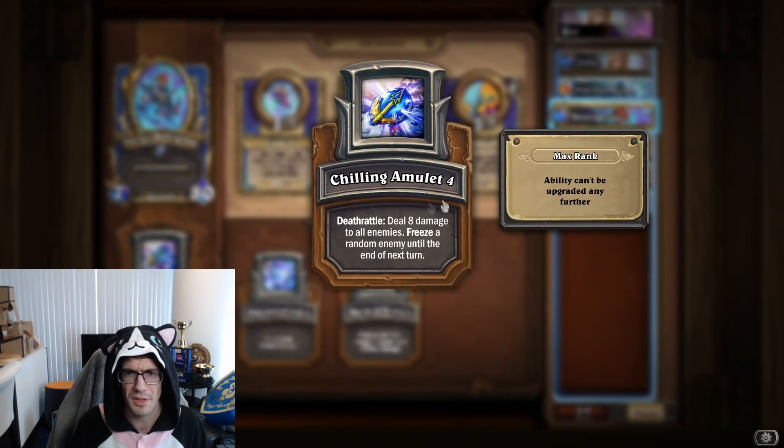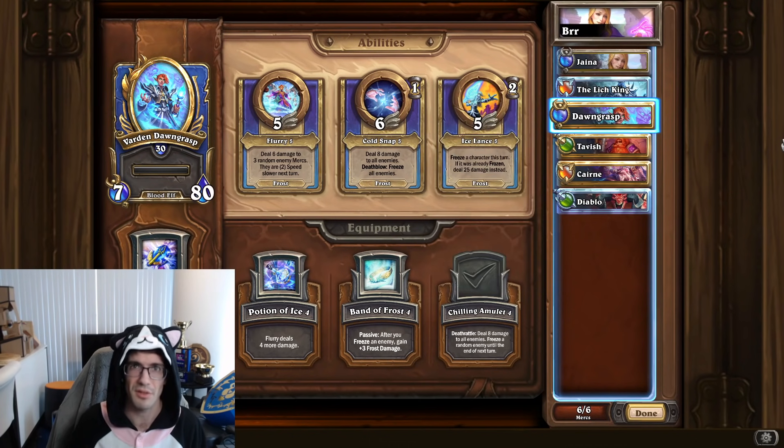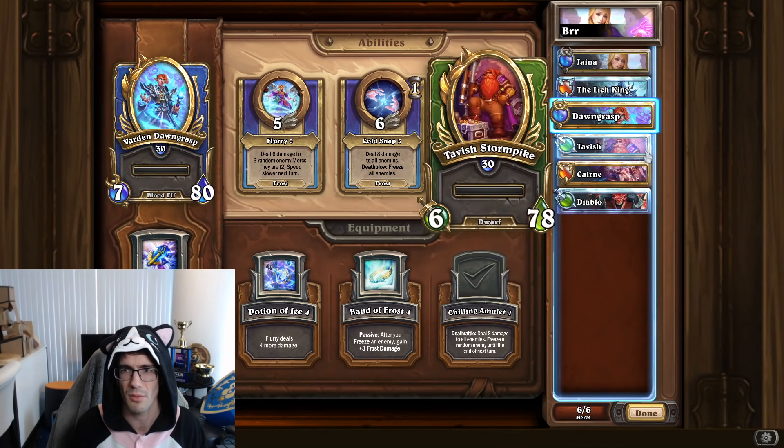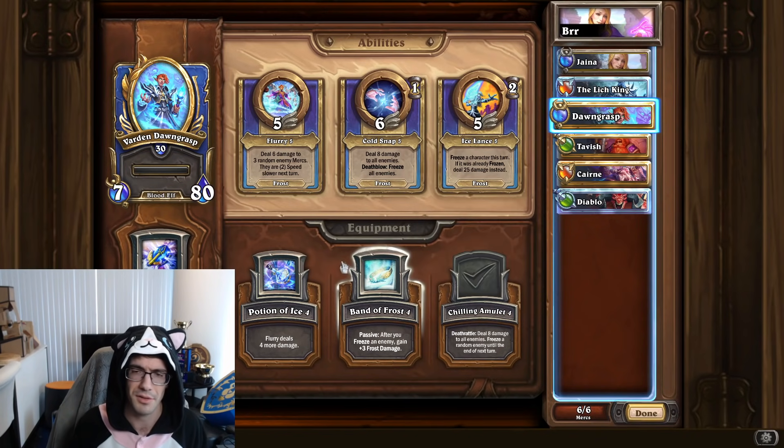Equipment-wise, I've been using this Death Rattle — deal AoE to all enemies and freeze a random enemy until the end of next turn. Freeze disruption for an extra turn is really, really nice, especially when I'm trying to throw in stuff like Tavish, Cairn, or Diablo, which buys me a turn to get a lot of damage set up either with Tavish's traps, Aim Shot, or Diablo's big Fire Stomp.